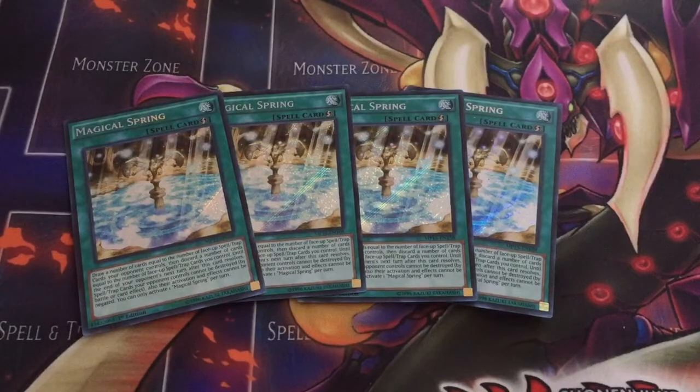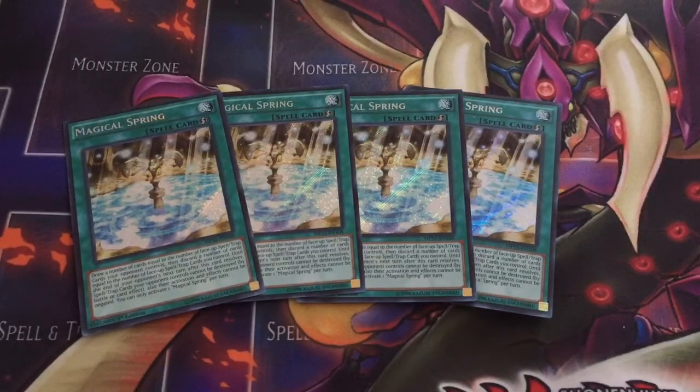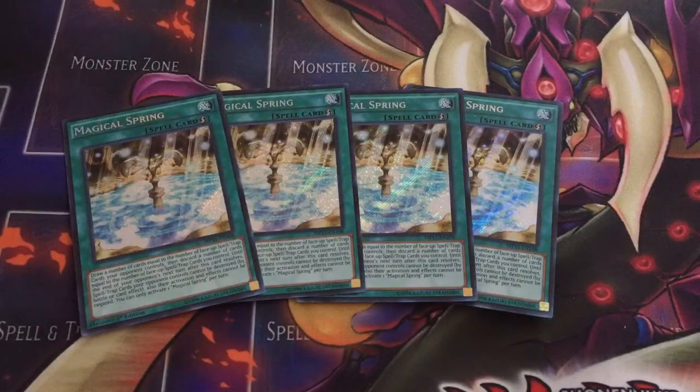For those who don't know, what Magical Spring does is it's a card that activates and allows you, during either player's turn, to draw one card for each face-up spell or trap card your opponent controls, and discard one card for each spell or trap card you control. Basically, it's a draw engine for your deck that's pretty much live and allows you to go plus zero if your opponent's got Pendulum scales out, and even more if your opponent has multiple face-up spell and trap cards.